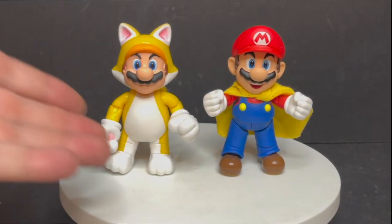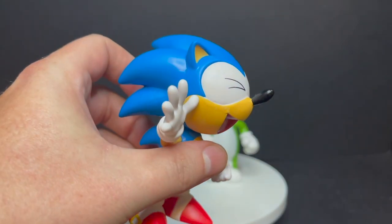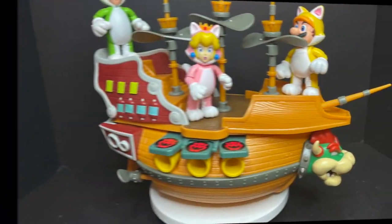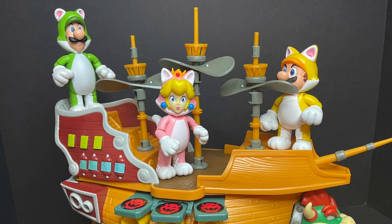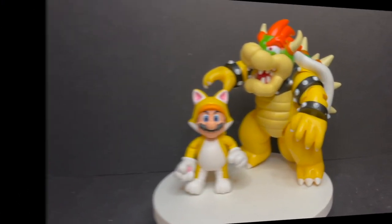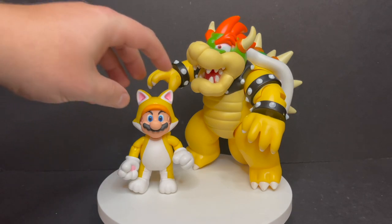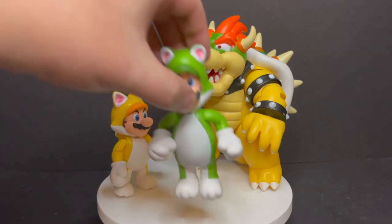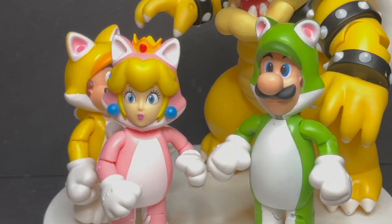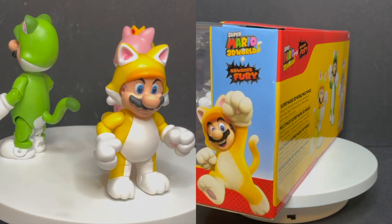Here is Mario with S.H. Figuarts Mario — they go together well. And Luigi with the new really happy Sonic the Hedgehog figure; I love the look of that figure, it's Sonic personified. If you're wondering about the new Bowser's Airship, I think all these figures work on that — they won't be to scale but they're fun. And then there's Bowser — I wouldn't mind a new bigger Bowser and Mario like when they're powered up battling at the end of Bowser's Fury.